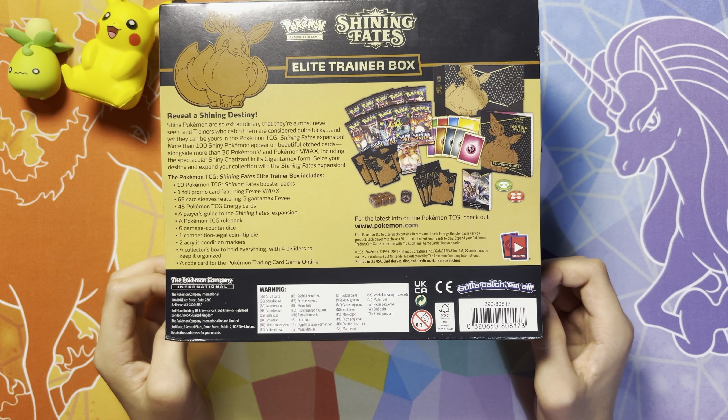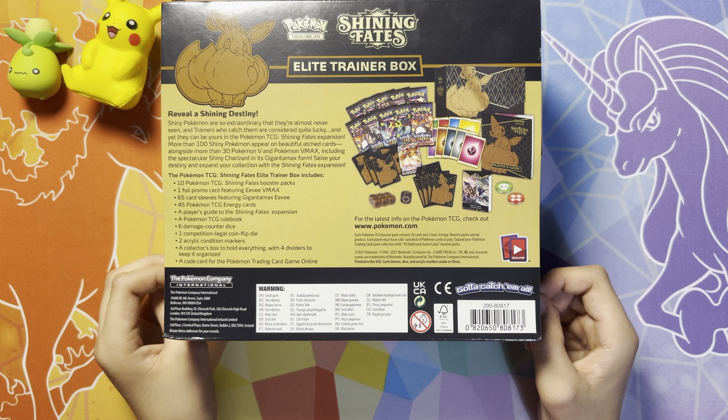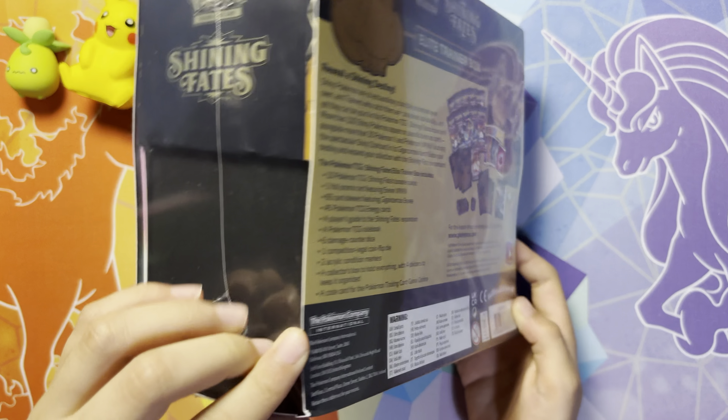We also get the Promo Eevee VMAX, a Pokémon TCG rulebook which tells consumers how to play the TCG — just in case they don't know — and the Indicators. That's all the normal things you'd find in an ETB.